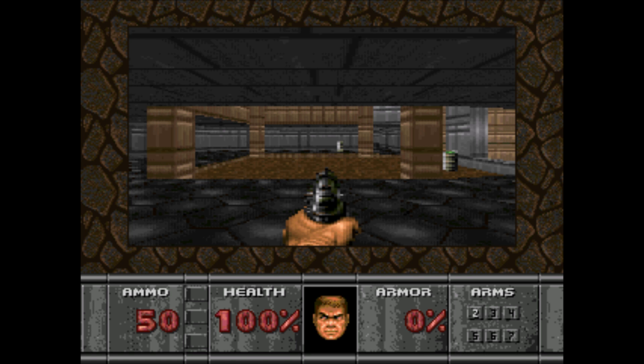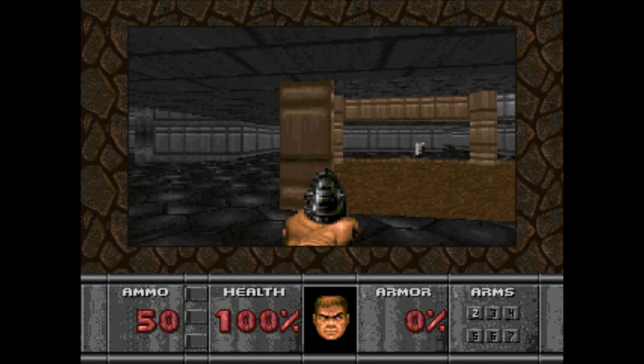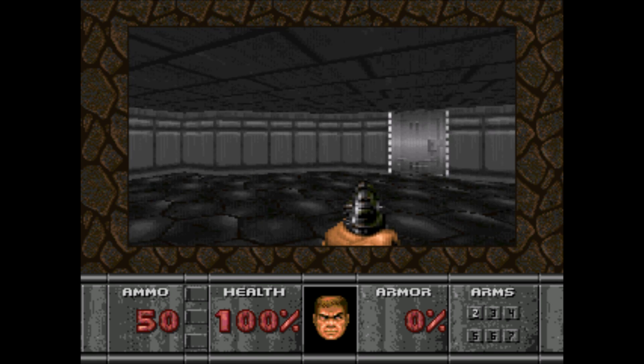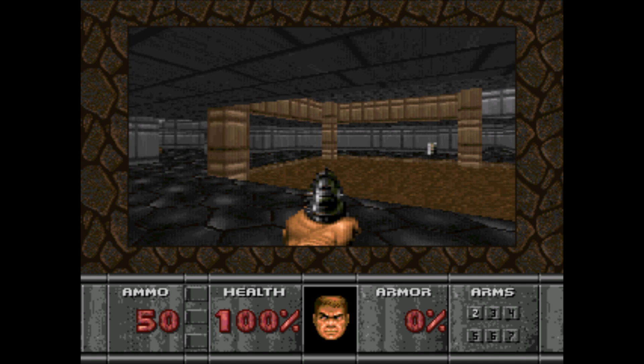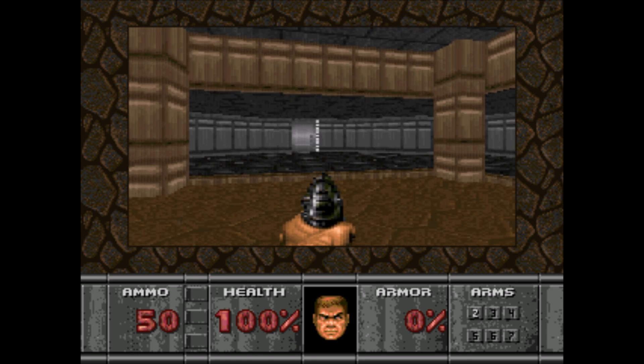So let's take a look at this version of Doom on the Sega 32X. The Sega 32X was an add-on for the Genesis slash Mega Drive. It came out in 1994. It sold sub-optimally, let's say — it did not reach its market potential, due to the proximity of its release time between it and the Sega Saturn, which came out less than a year after it.